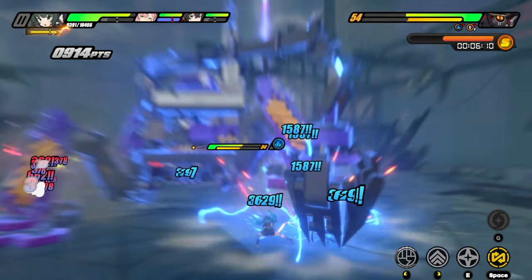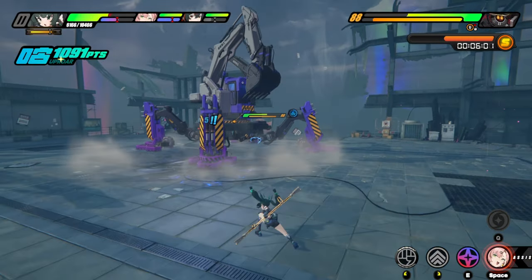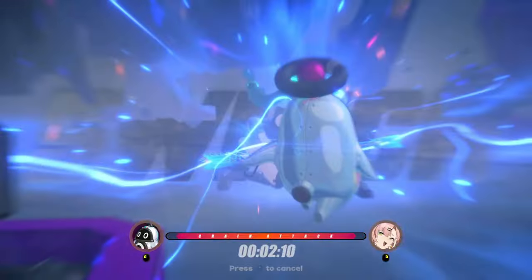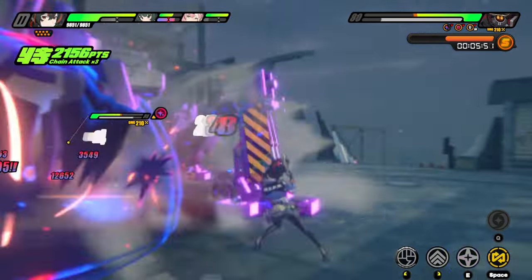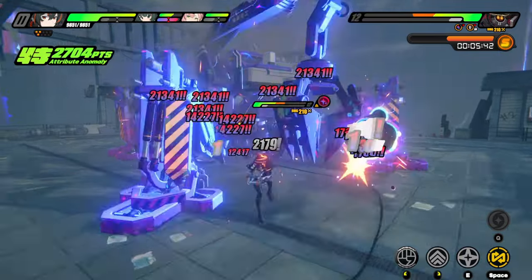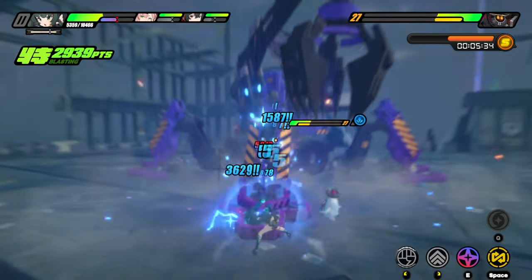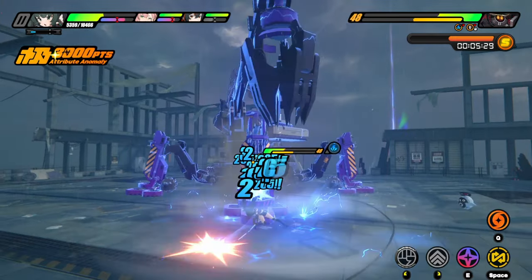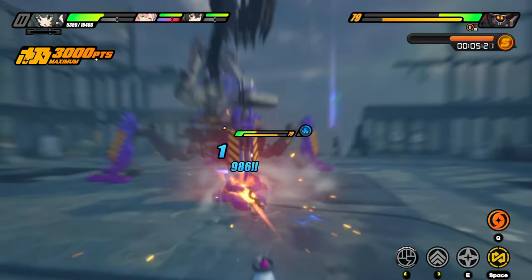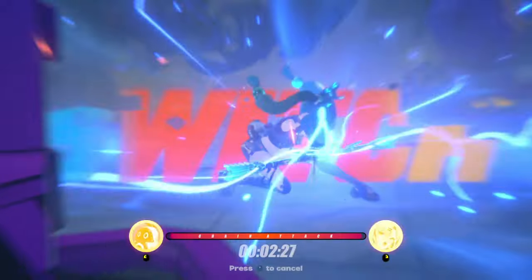We do another elemental skill, then a charge attack. Now we do another set of attacks and switch to Nicole. There we go — Chingni, Nicole. We do another one because we have enough for that. One-two, one-two-three, roll, one-two-three, elemental skill — and then we basically have to do this one more time. We do another elemental skill for the invincibility frames, another charge, and he should be almost done. Now we do Nicole into Shoyeon into Chingni — we only have 13 seconds left so we better do this quickly.